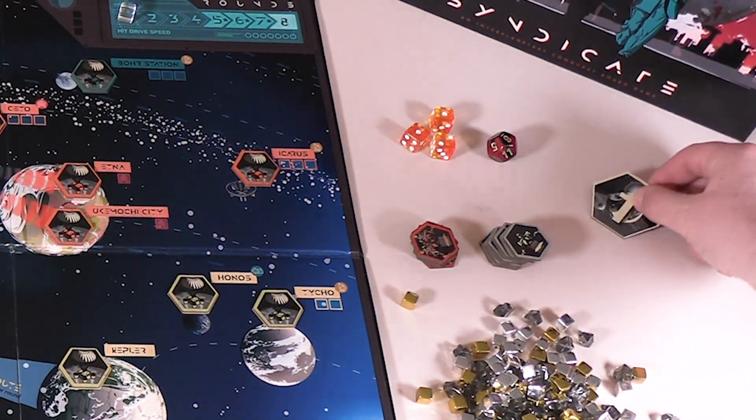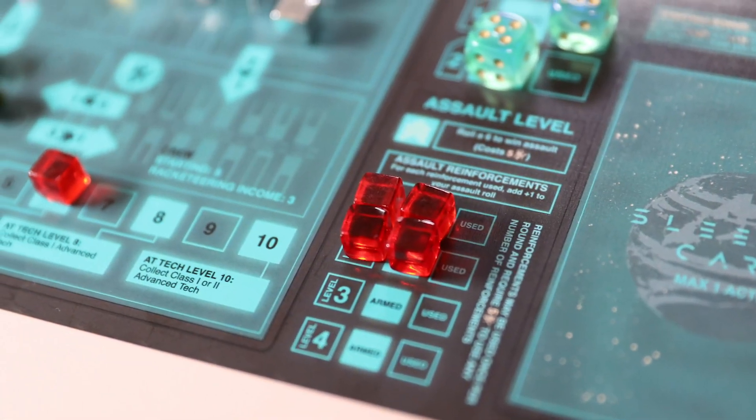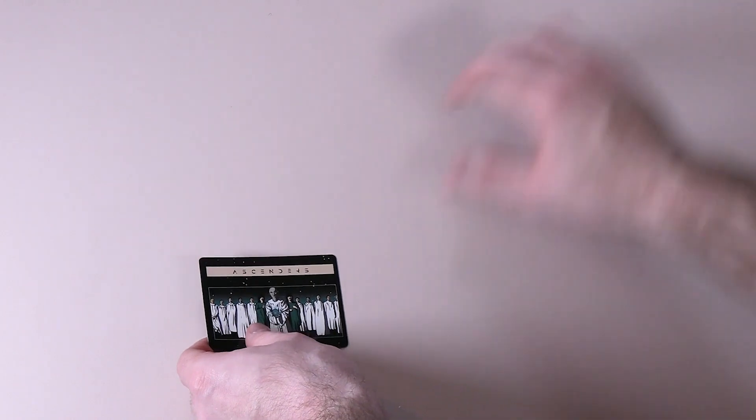Place the sovereign destroyer on the alert track and put the assault ship near the board. Finally, get the player one marker ready. Now that the board is ready, let's set up the players' syndicate mats. First, shuffle the syndicate card deck and deal each player two syndicates. Players will pick one of the two syndicates to play as.